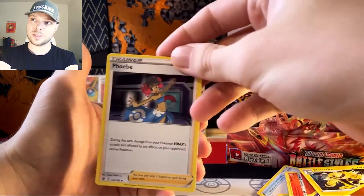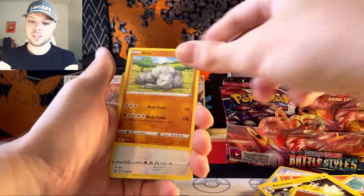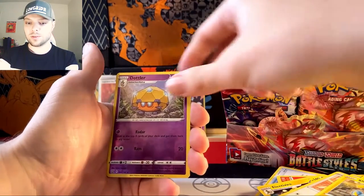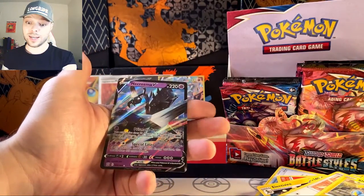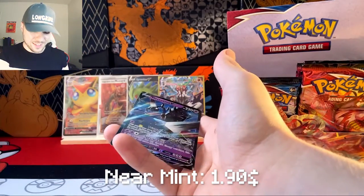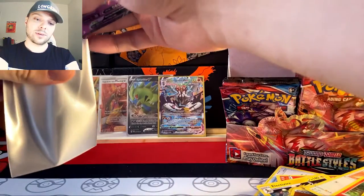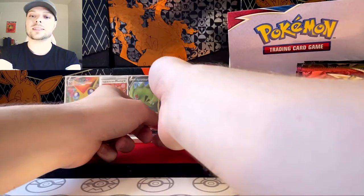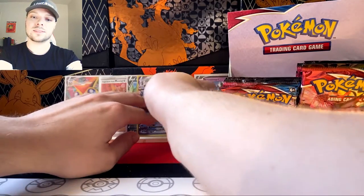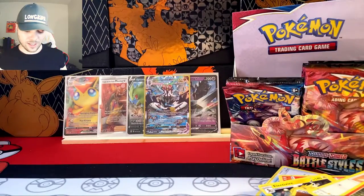And then a Heatmor, a Fearow, Bellsprout, Onyx, Spearow, Sizzle of Speed, Shinx, Trottler, Dotler, and a Necrozma V. Well, I mean, you could always use extra pack thingies. And I will give you a thingy. This guy has to be front and center — I'm a poet and I don't even know it. He is amazing.